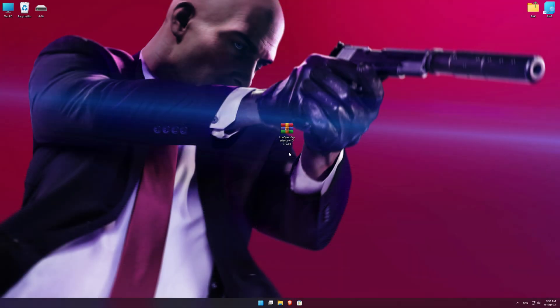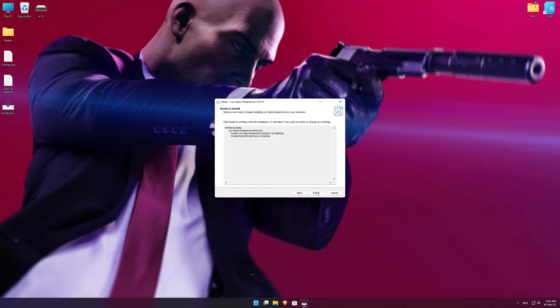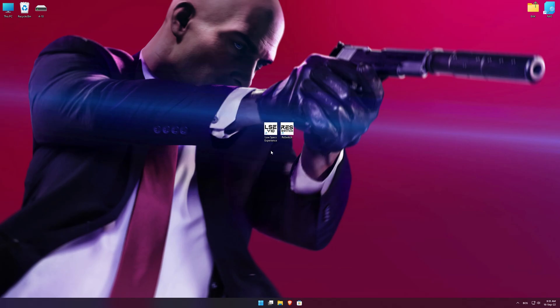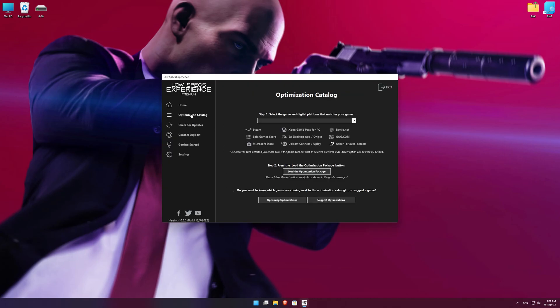Before we proceed with the optimization process, you will need to download and install the Low Specs Experience. The download link can be found in the description of this video. Low Specs Experience is a game optimization tool that I developed that will allow you to optimize your favorite games for maximum performance. Start the installation process, and once it's done, start it from the newly created Desktop shortcut and select the optimization catalog.